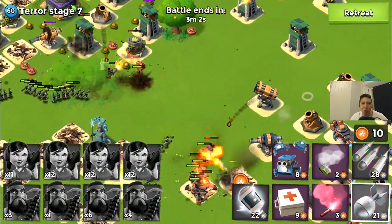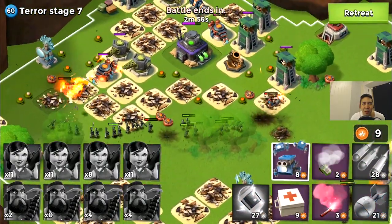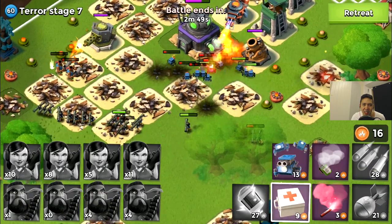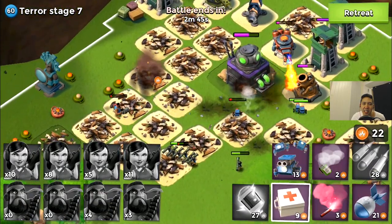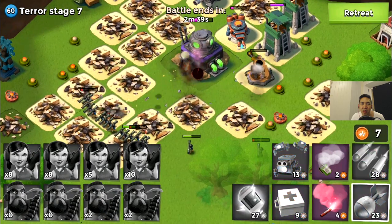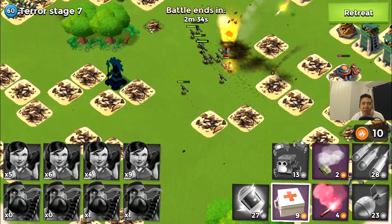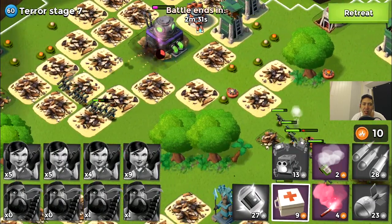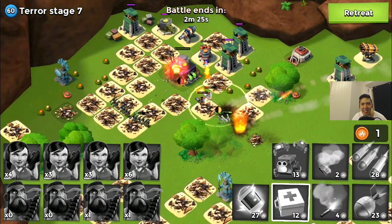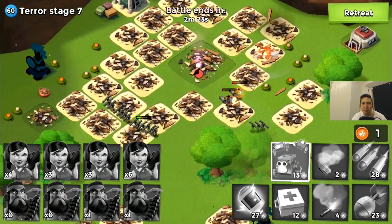Almost all heavies are gone so my zookies are firing with artillery shell support. Tossing critters to assist — zookies firing on the HQ with only one mortar, sniper tower, cannon, flamethrower, and machine gun remaining. The zookies are doing great damage. Terror stage seven is going down with hookah — four boats of heavies and four boats of zookies. Hand blasting this base — terror stage seven just went down.